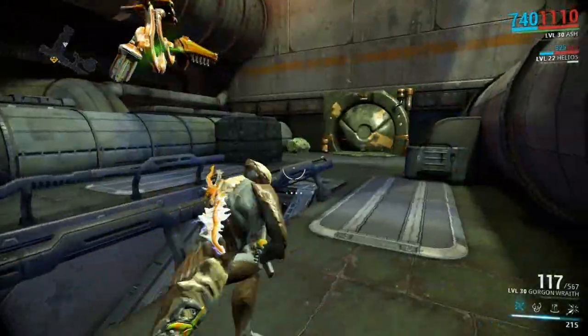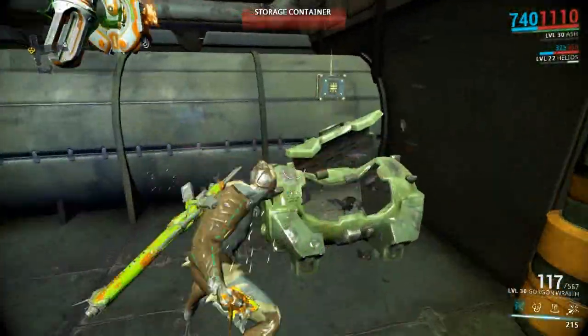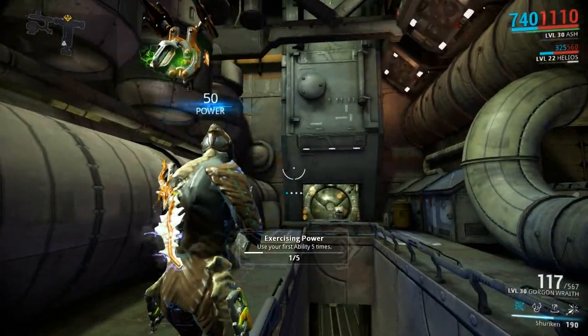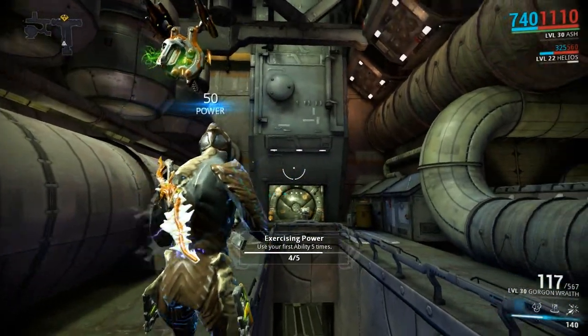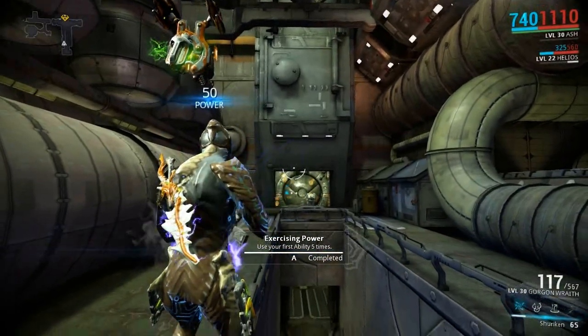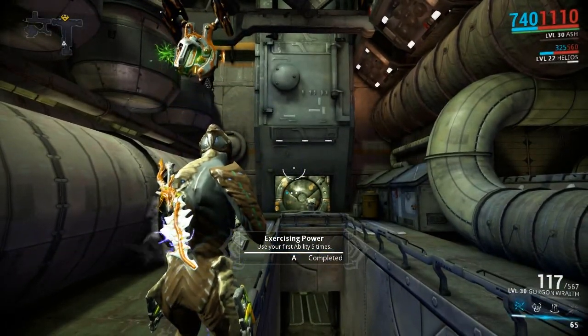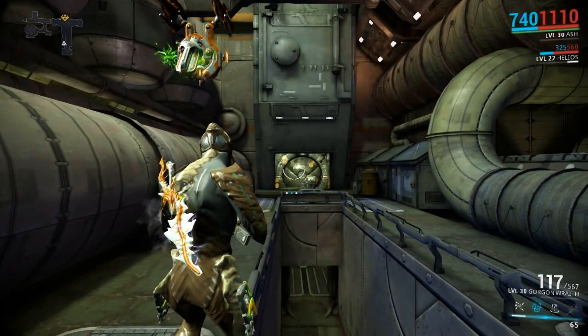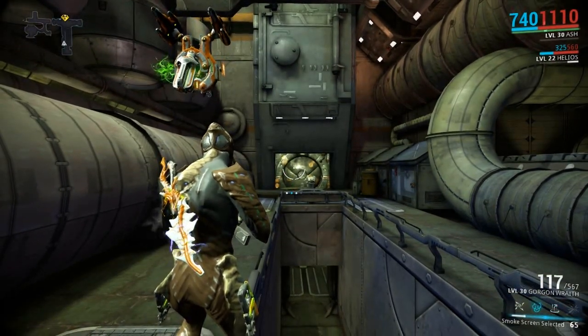A simple rundown of his abilities: they're pretty easy. The first one, Shuriken, basically does exactly what it says - throws ninja stars wherever you're looking, three of them by the looks of it. The second ability we're going to try and do here is Smoke Screen.